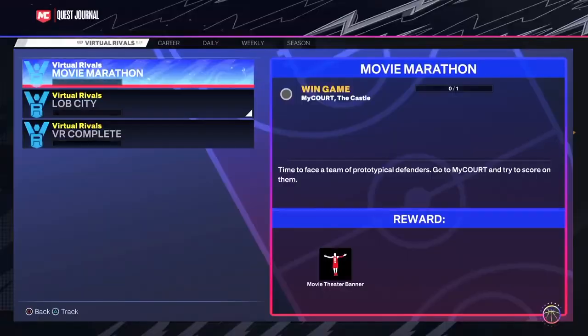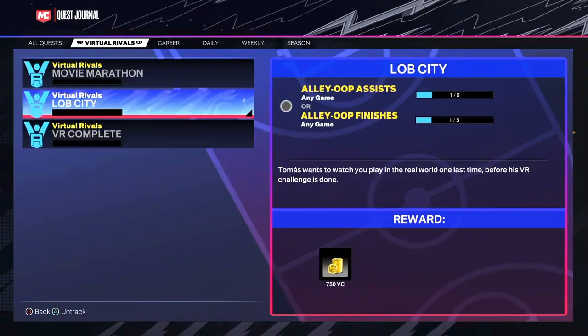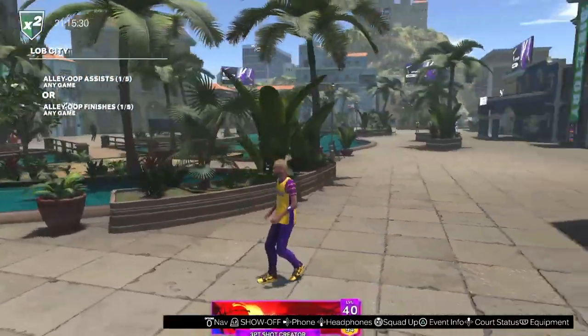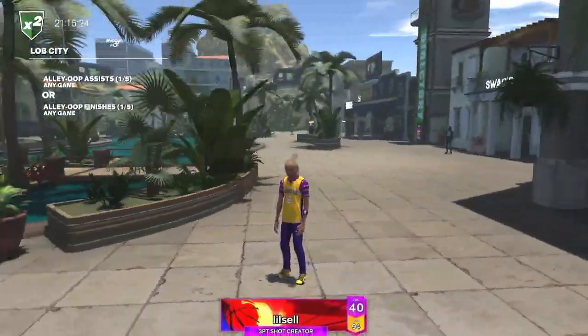You gotta get your quests done. You gotta do these VR quests. I'm at 147, but I got it at around 100. When you get to 100, that's when you go finish. You should get gym rat and your shirt off at the same time. When you get that, that's when you get to put your shirt off.